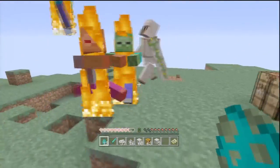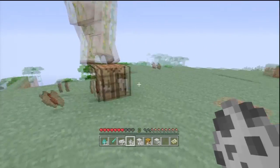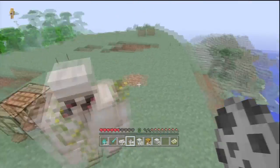Here are some skeletons to show the same thing — just pretty powerful, two-hit kills a skeleton. Very, very powerful mob and very useful for defending your house. You can put them at your door to stop hostile mobs getting in.